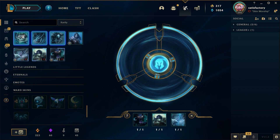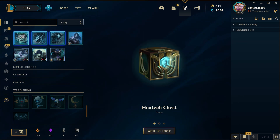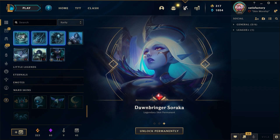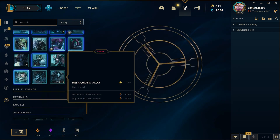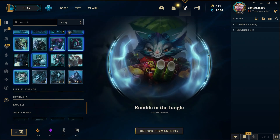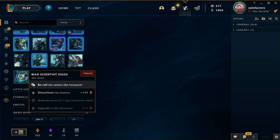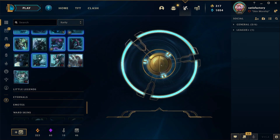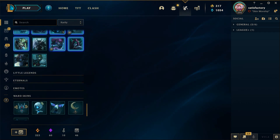Come on buddy, give me something good! XHS Soraka — how beautiful! Rumble in the Jungle — yeah, that skin is basic but it's the last Rumble skin for my collection I believe. Freljord Taliyah — get in my skin bank!